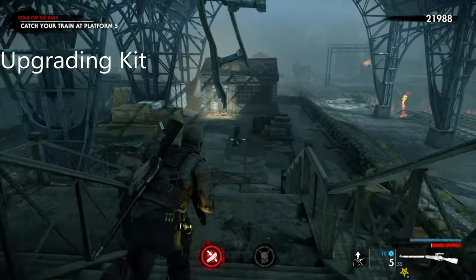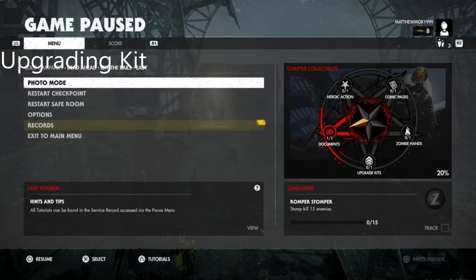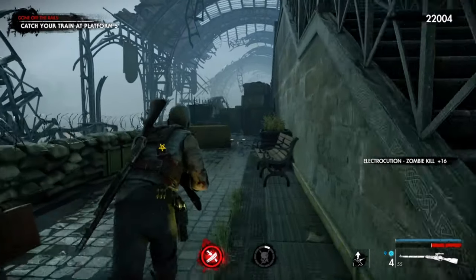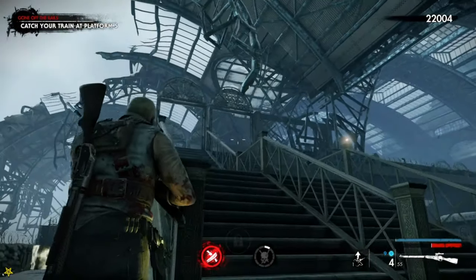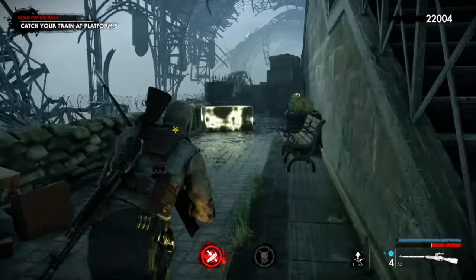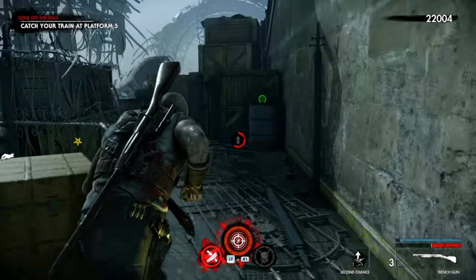Okay, this is the final upgrading kit. It's basically when you come down to platform five, you go across the bridge which is the first left, and it's just right over here.